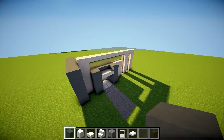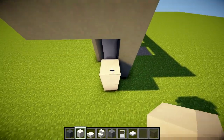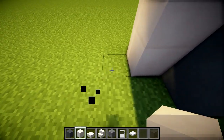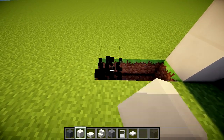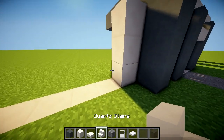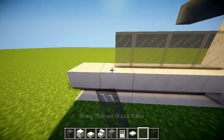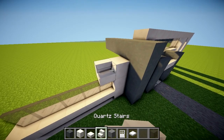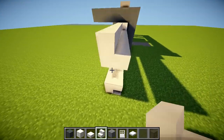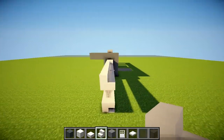I did a poor job screenshotting this side, so I may make a mistake. Go ahead and drop that in there and make a base: one, two, three, four, five out like this. This is going to be another wall of our building. We'll put upside-down stairs here — this is going to be a window, one of the sitting rooms for the restaurant — going across like that, with right-side-up stairs on top.